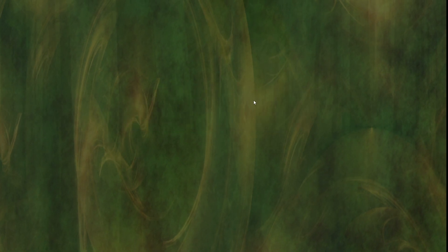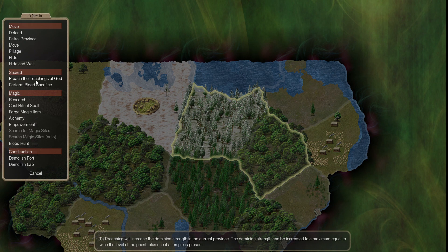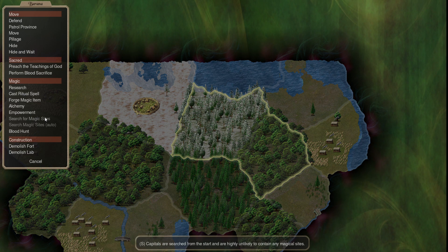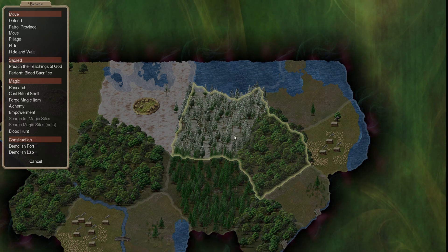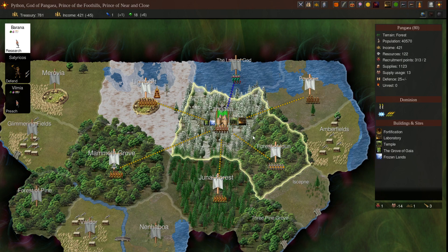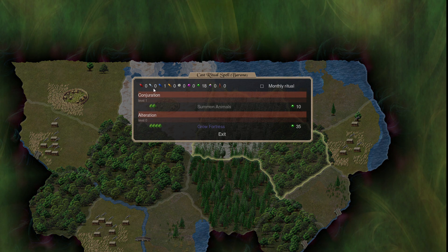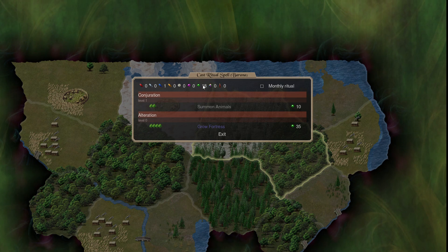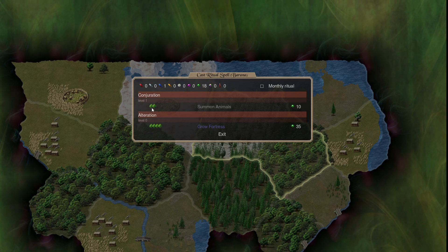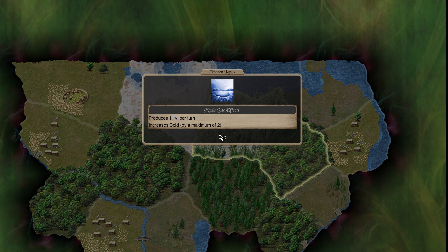When you do have a mage and you conquer territory, you have two options: search for magic sites, or auto. When you conquer a new territory you want to search for magic sites - I recommend just doing auto. You need gems, and gems are required to function in the game. They're required for a lot of spells and casting - ritual magic, higher tier spells, higher tier rituals all use more gems. When you find magic sites you get gems tied to that site. For example, on my current province I have 'Frozen Lands,' which is a magic site giving me one cold gem per turn.